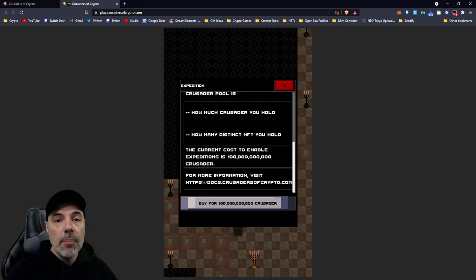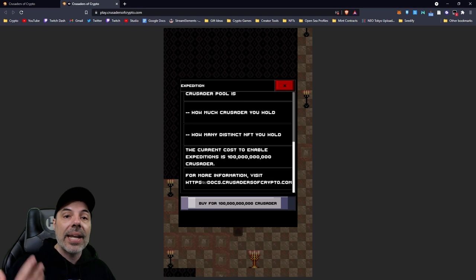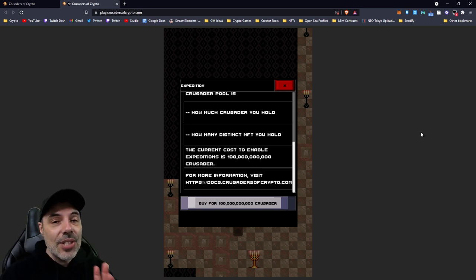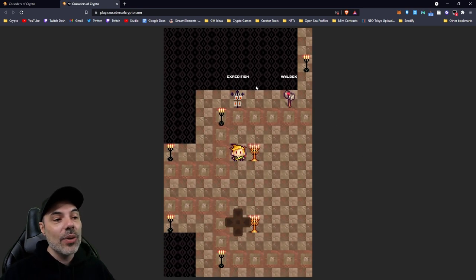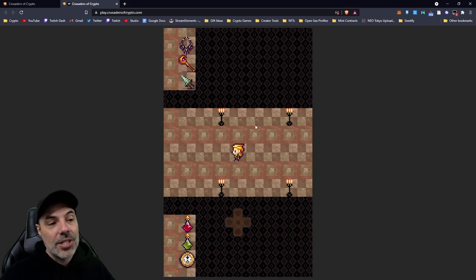Once you buy expeditions, you can come in and claim every single day and always get a bonus of tokens. For the first 20 days you get 5 billion tokens flat, so it returns 100 billion total tokens over 20 days. You'll be getting bonuses every day based on the amount of Crusader tokens you have, and you get even more after that because every single day you click you're still getting a bonus - so it pays you over a lifetime. In addition to token rewards, you get a chance to get an NFT every single day that you claim, which shows up in the mailbox.